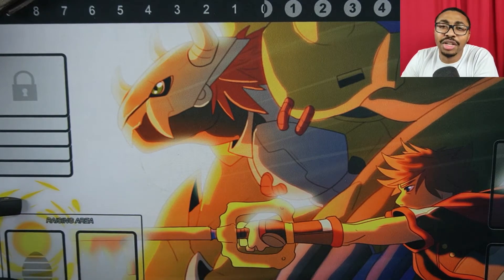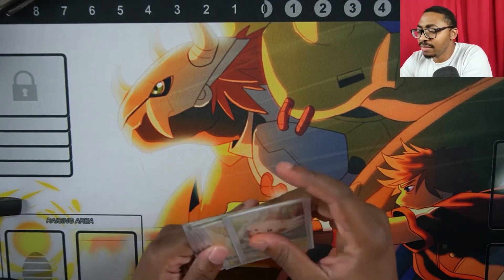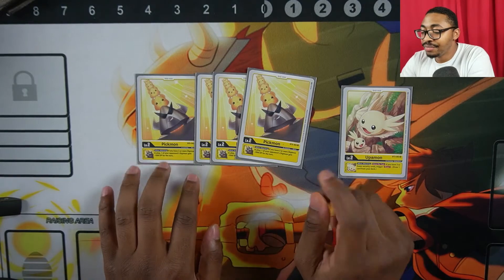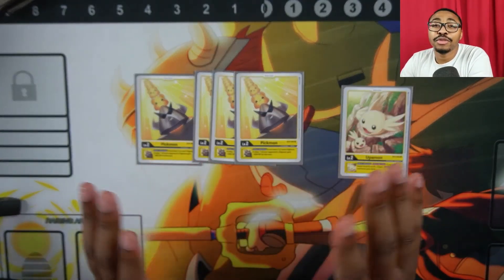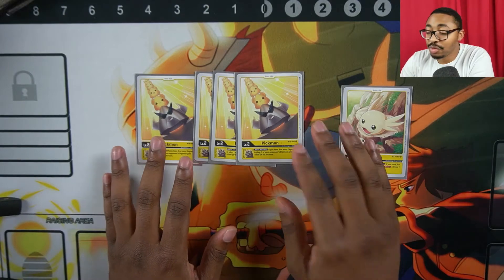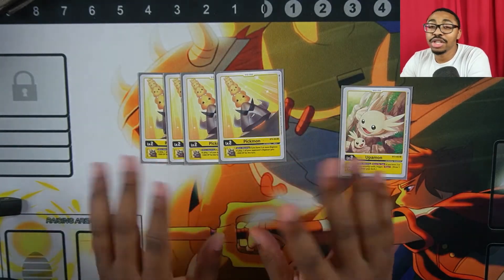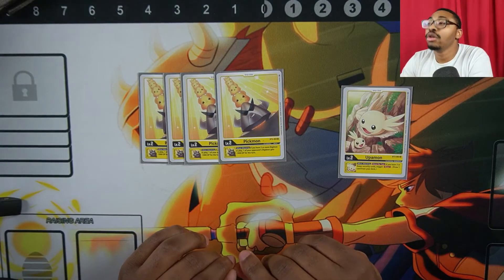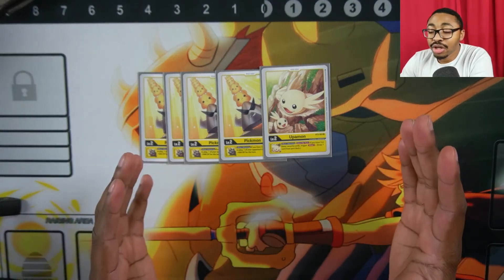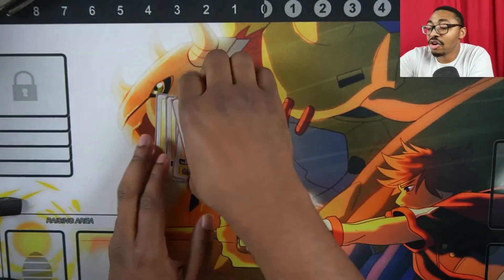This is a Lord Nightmon deck profile. Let's start off with the eggs. We play four Pikmon and one Upamon. Pikmon: if you have three or more Digimon in play, every time you attack you get to minus 1,000 power to your opponent's Digimon — very spicy because we play other DP reduction cards in this deck. Upamon: if you have three or fewer security, every time you attack you get to draw a card.